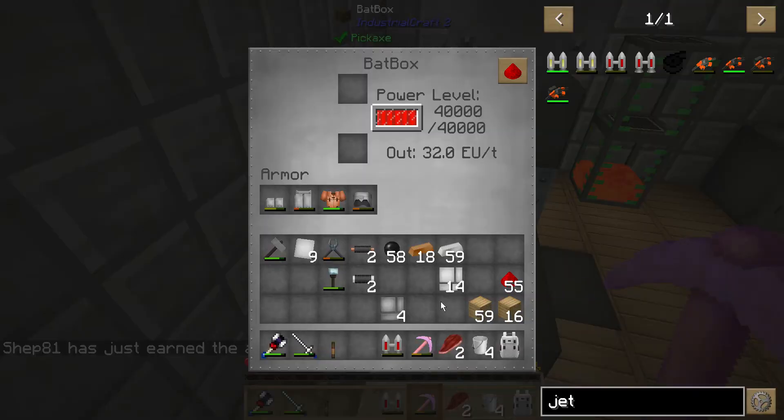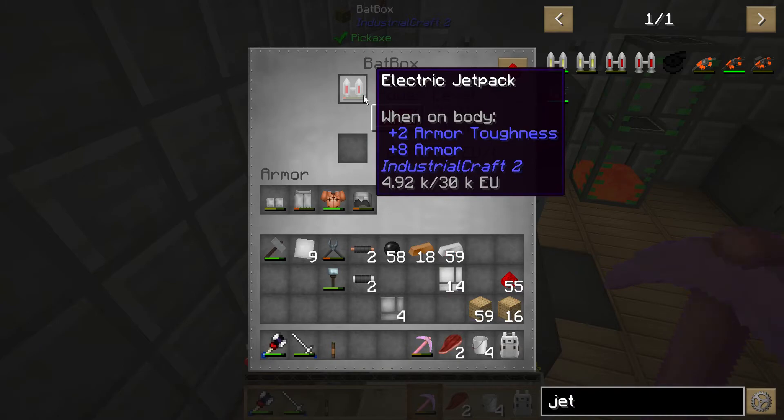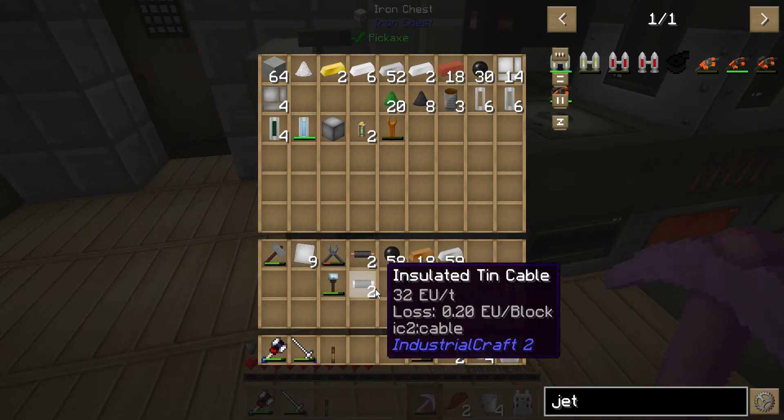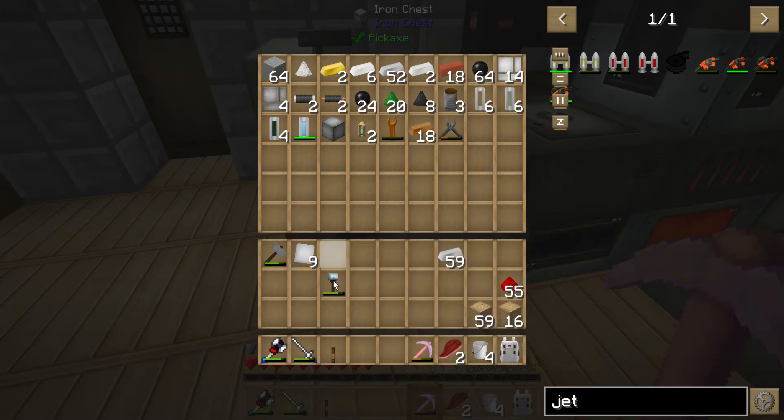Hopefully I should be able to put this in here somewhere — yeah, look at that, it's going to charge right on up. While that's doing that, let's go ahead and clean up all the stuff out of here that we don't need right now. We can leave a stack of redstone in there.